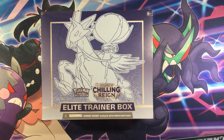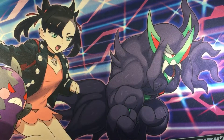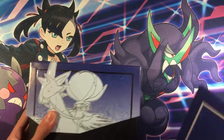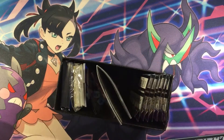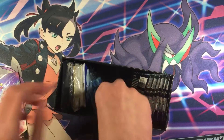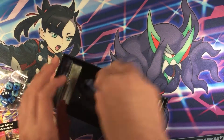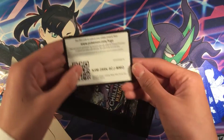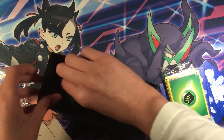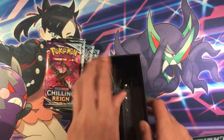Next up, we're going to open up the Chilly Rain ETB. So inside you get a PlaySky Booklet, a Pokemon Trading Card Game Rulebook, some Dice, four Deck Dividers, a Pack of Energy Cards, a Code Card, a Pack of Sleeves, and also 8 Packs of Chilly Rain. So let's put everything back inside the box and put it off to the side.